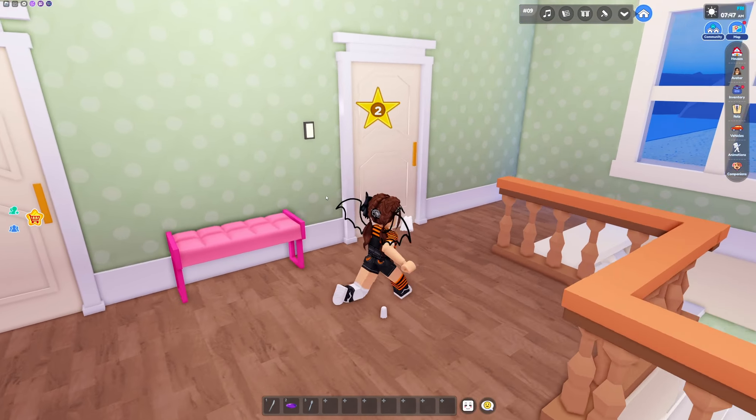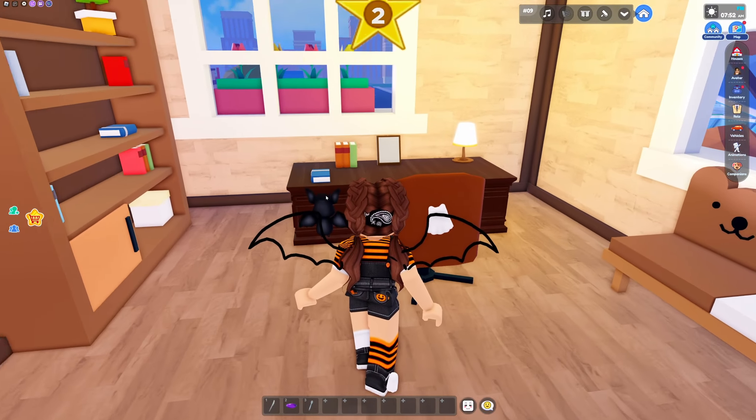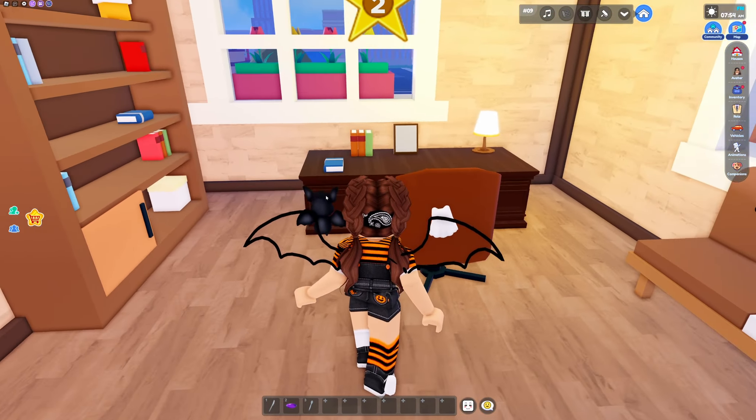Let's head into the last bedroom. This one's going to be your little office area with your bookcase and your desk.